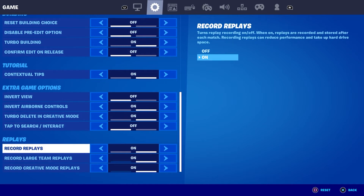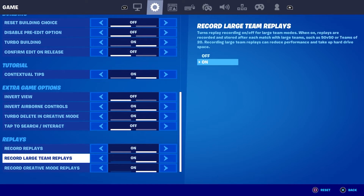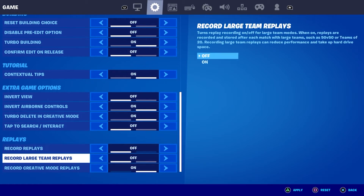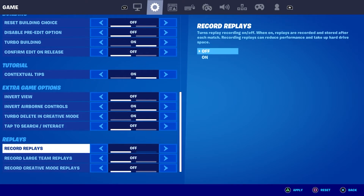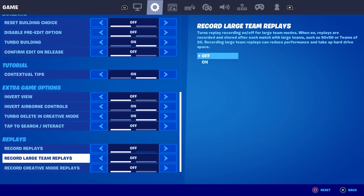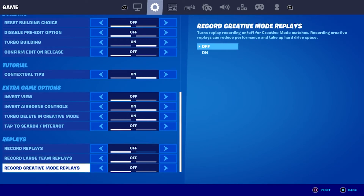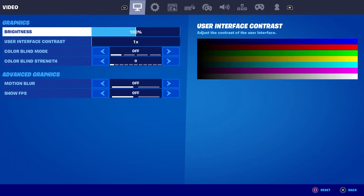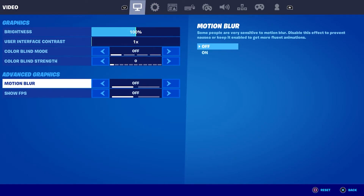Now go to the game tab and disable these three options: Record Replays, Record Large Team Replays, and Record Creative Mode Replays. Disable all of them and then press triangle on your PS4 controller to save. Disabling motion blur and record replays is the first method to get more FPS when playing Fortnite on PS4.